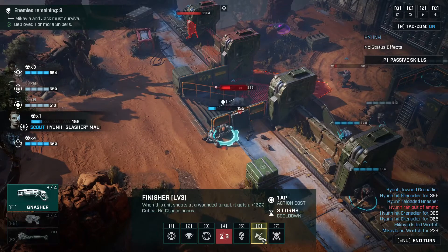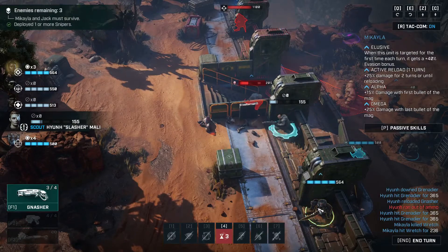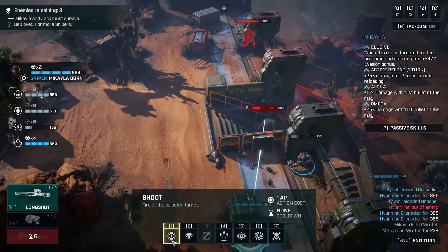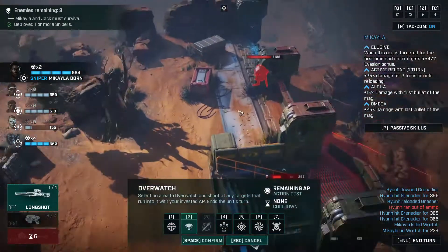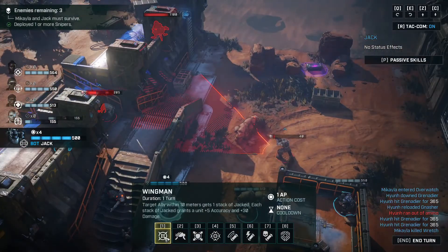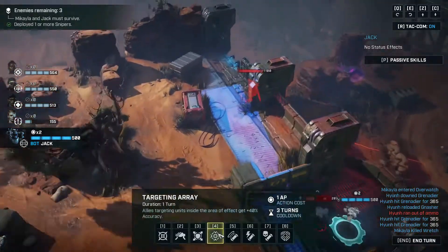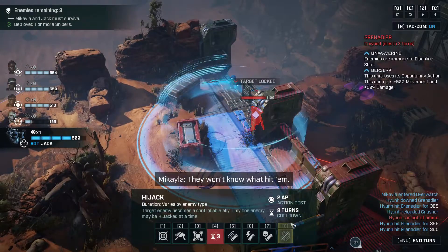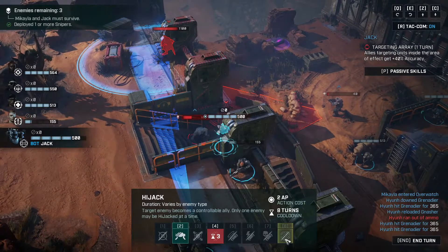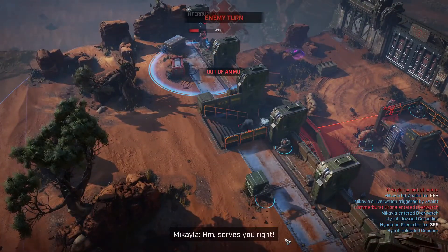Finisher — when the unit shoots a wound attack it's a 100% critical chance bonus. Didn't know you had that. You've just got standard cloak though, so you don't have regenerative cloak. You move back there. Since no — that's not what I want you to aim at, I want you to aim down here. Then Jack — I could have damage buffed and then that person would have been able to kill that. Jack's most basic ability is Jacked and I always forget to use it when I need it.